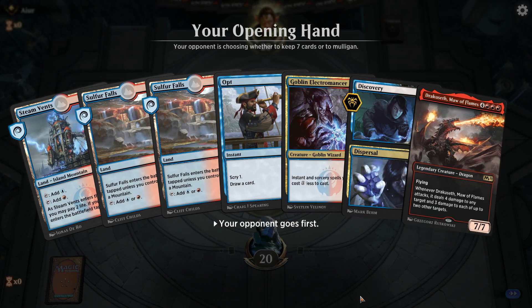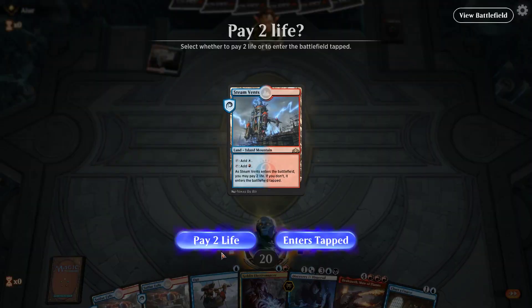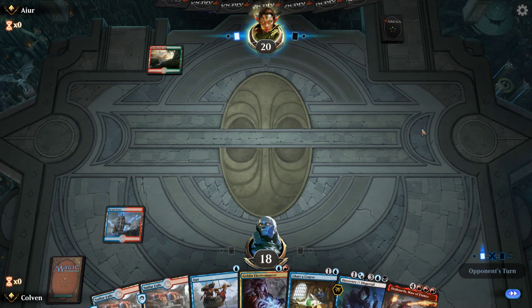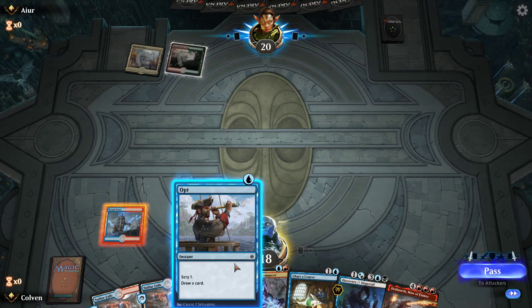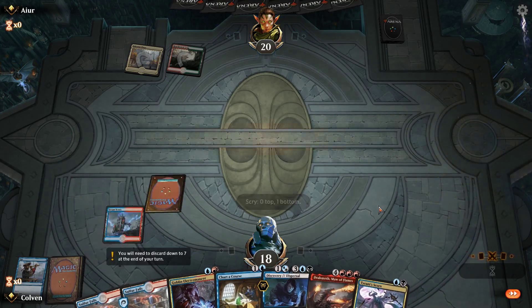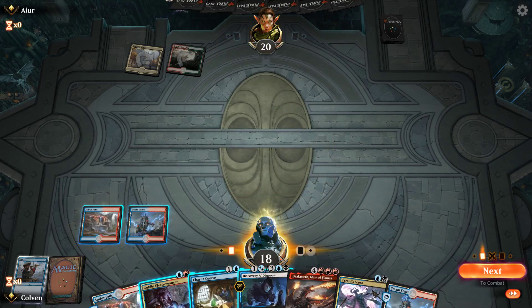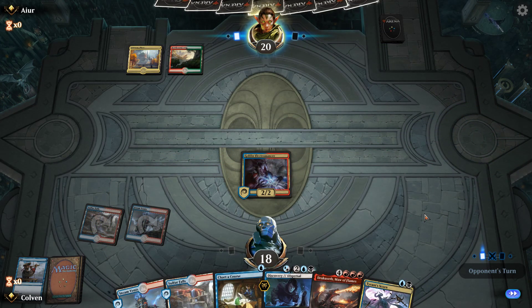This is a fine hand. We still need a way to discard Maul of the Flames and get one of our Bond of Revivals, which shouldn't be too hard since we have an Opt and a Discovery. I'll just do this and end our turn. I always play Opt on my opponent's end step, just to make them think I have a shock — it's also good to withhold as much information as possible when playing this game.